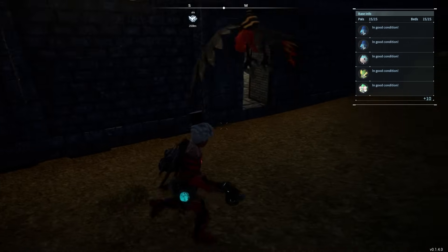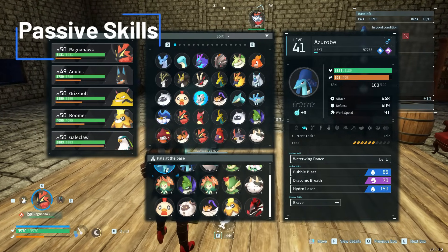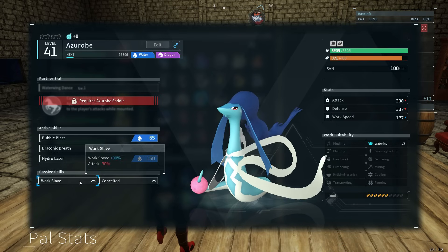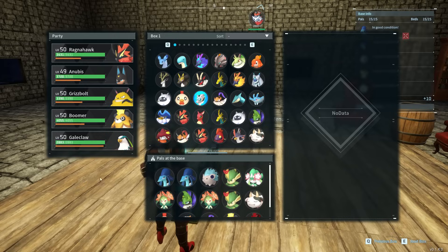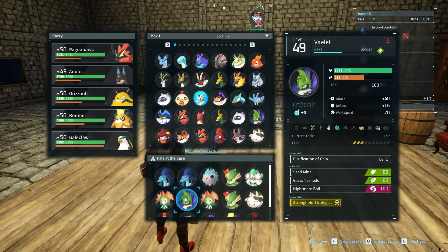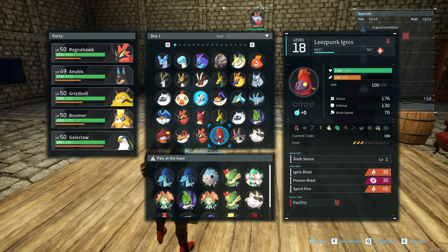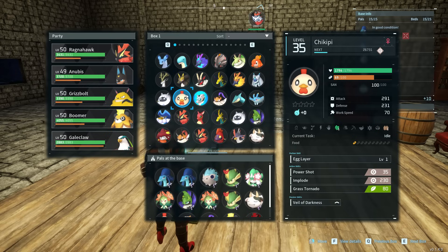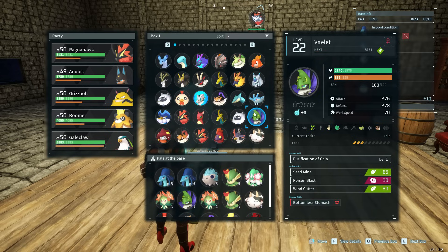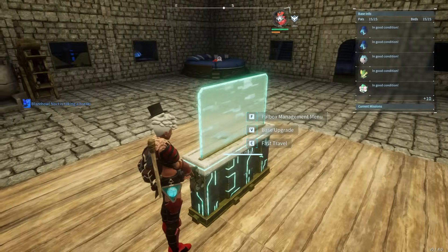If they get stuck and you're AFK for a little bit, they can get depressed, hurt, and injured. Nobody wants to be making a ton of medicine - medicine takes way too long. Tip four is to check your pals' passive skills. Hold F and you'll see their passive skills. Some are really nice like work speed +30, but there are ones like 'unstable' that make their sanity drop a lot. There's the 'masochist' one in particular - my wife had an Anubis that was masochist, which was great for fighting, but as a base pal it lowered work speed by 50%. Check those passive skills.